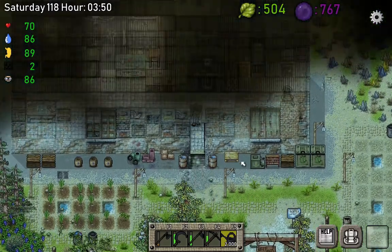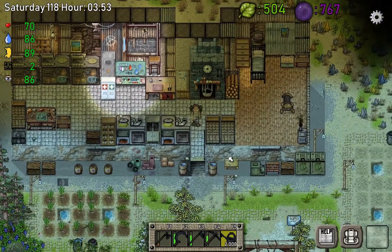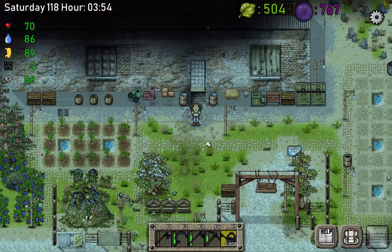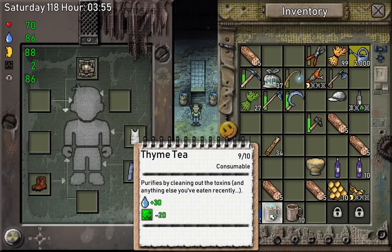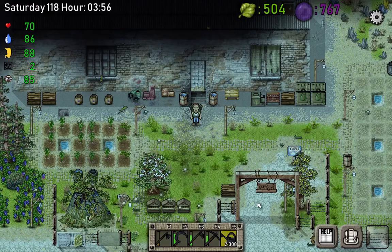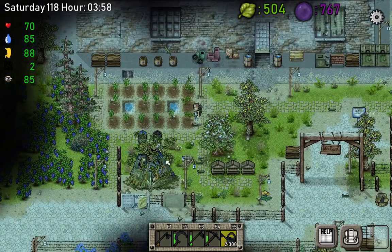Look at that — I got so many jars of food, so I'm all set with the food. I'm all set with the radiation points because I got the wine, and I also got so much thyme tea and coffee, so I'm all set.